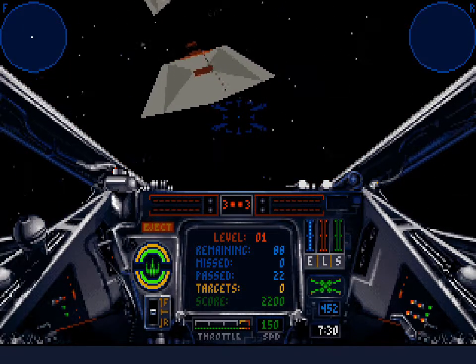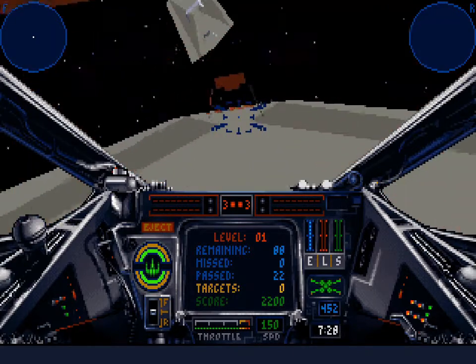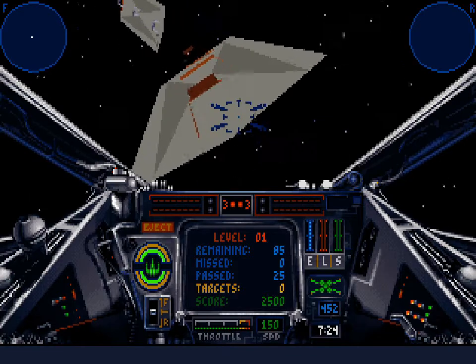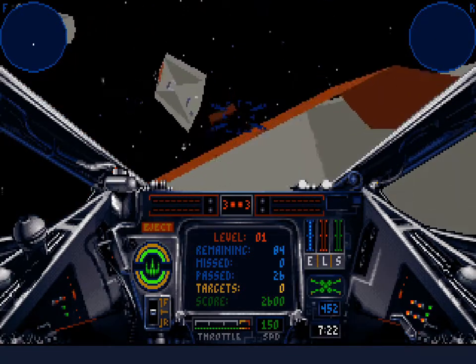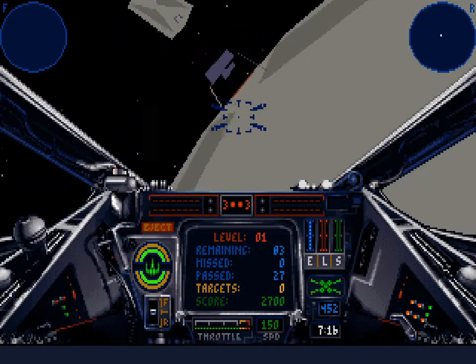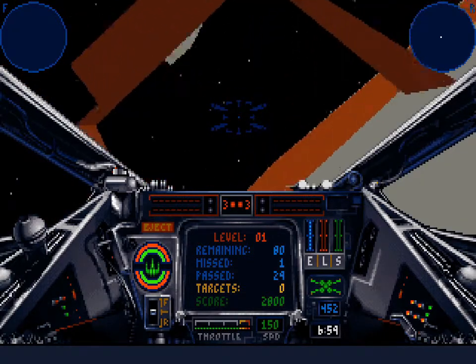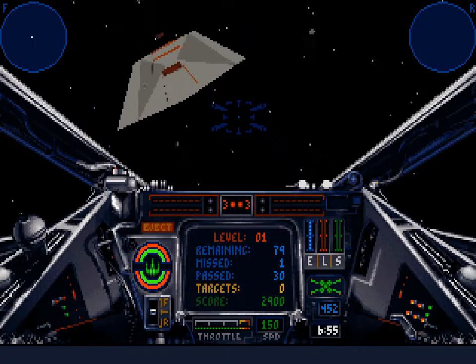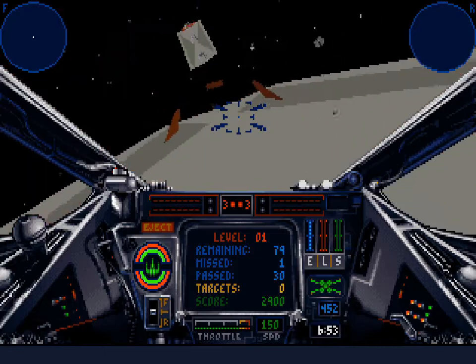So here we are. I have 110 gates to get through. Oh, I missed one — I'll just take the miss. I take a 15 second penalty, but that's okay. When I'm going full speed in an X-Wing, I can finish the entire course in about 4 minutes.